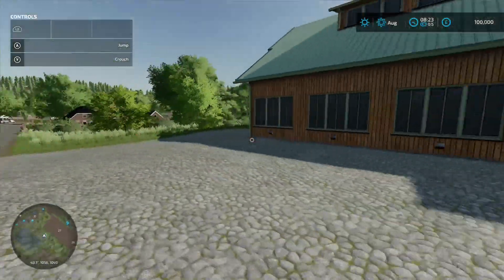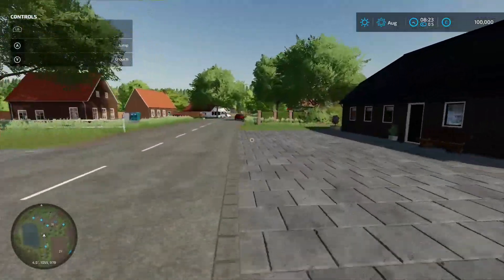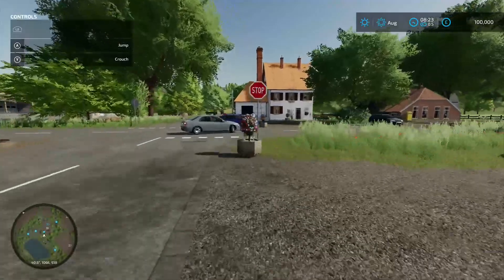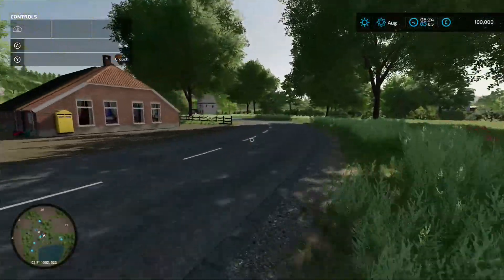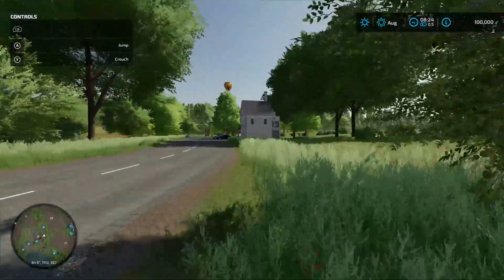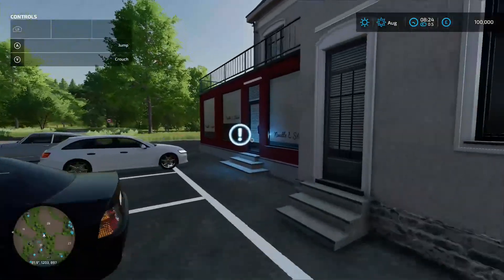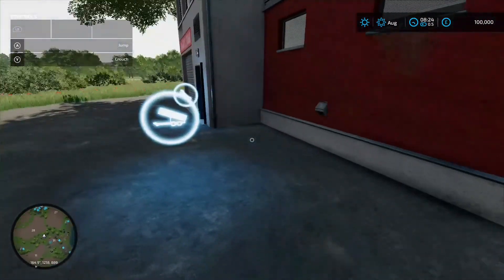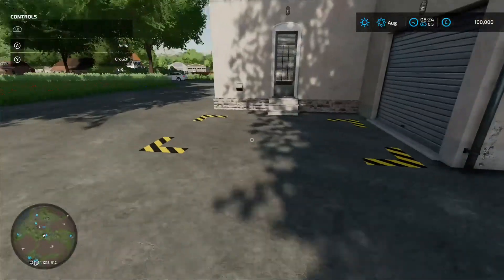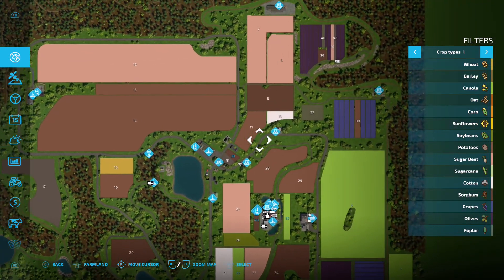Up here we've got the farmers market - sell point there for you. Coming back down the road, watching out for traffic, past the bakery on the right. Following the road around, we come to the tailor shop - wardrobe icon on the front, loading in point, production chain menu, 100 grand to buy, pallet spawn point around the back. It's a nice little village area.